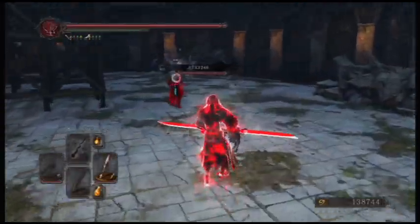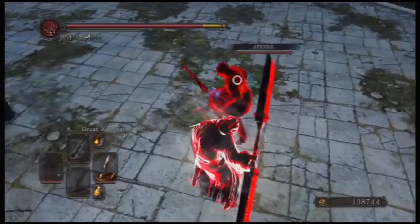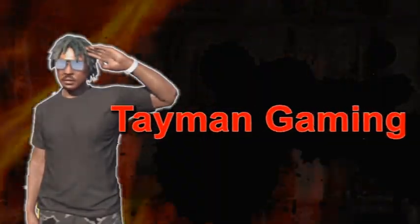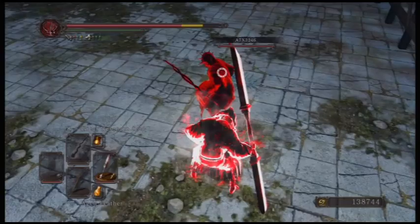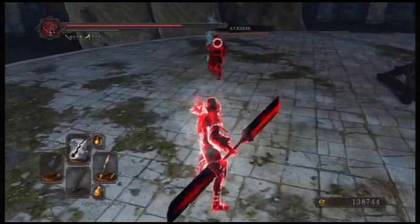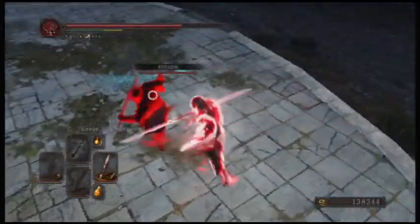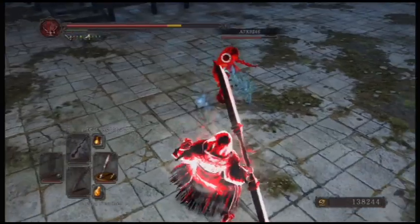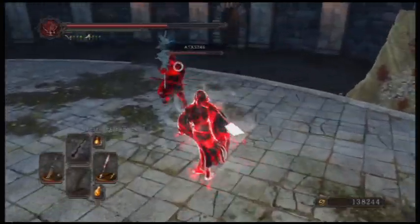I told you as soon as I do some testing and find out which weapons are extremely OP, I'll let you guys know. That's coming up next. Holy crap — Red Iron Twin Blade. I knew it was coming. I told you that watch out for any weapon if they say they're going to buff that weapon class, and you're going to find something awesome.